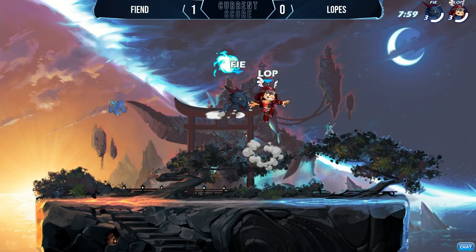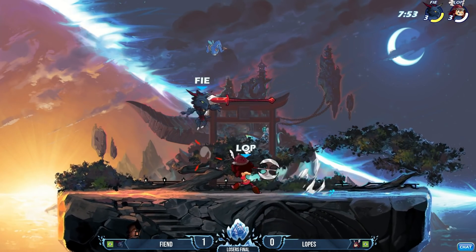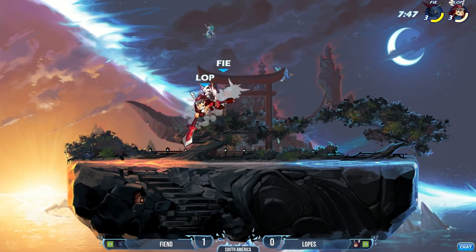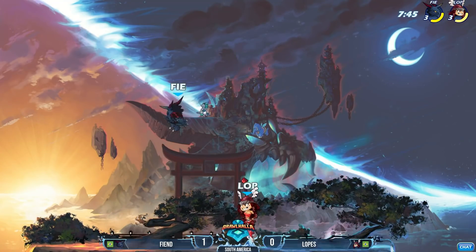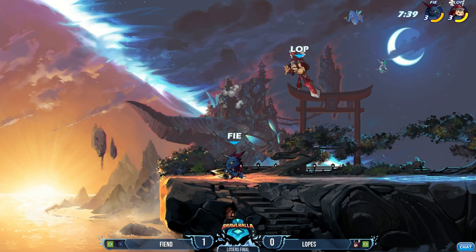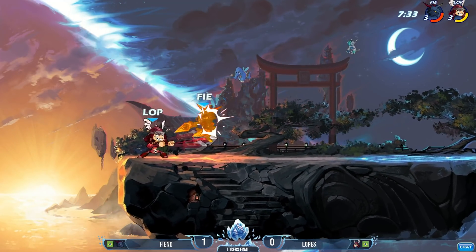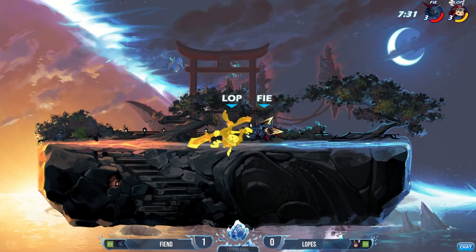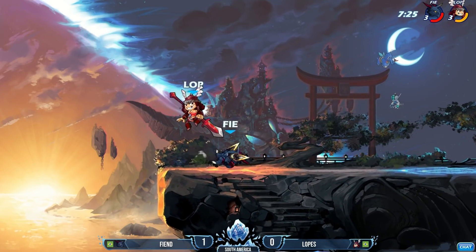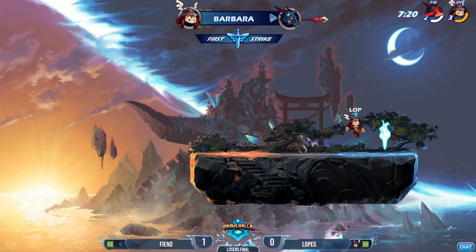Fiend versus Lopez - Fiend sticking with the Ragnir. A Fiend is an evil spirit or - ding ding ding - a demon. This is Fiend's home team advantage; he feels very comfortable here because the Fiend lives here. But Fiend getting the better taken out of him from Lopez. Lopez doing a really good job getting these pokes on him. The pogo might be looking for a signature soon to get this first stock off of Fiend, but it's just going to be a pogo to beat out the recovery.